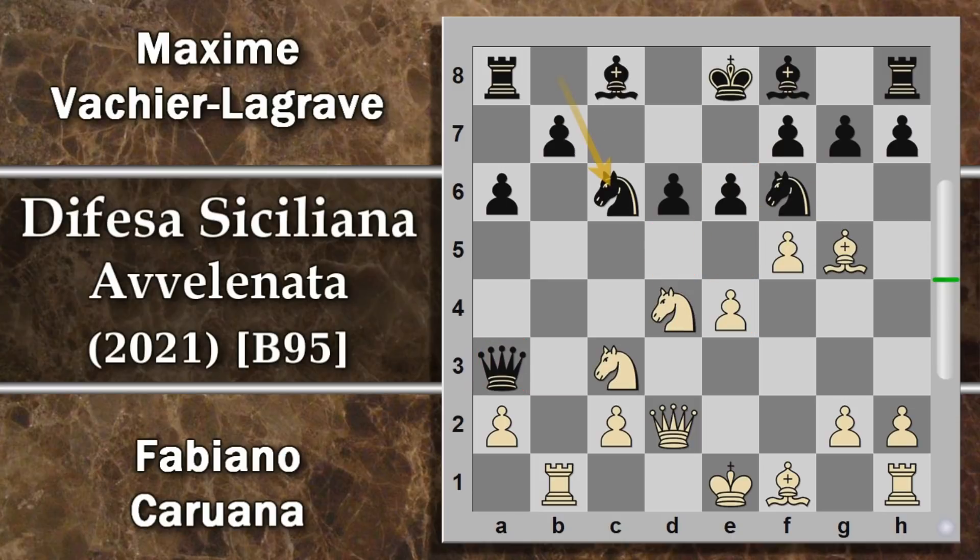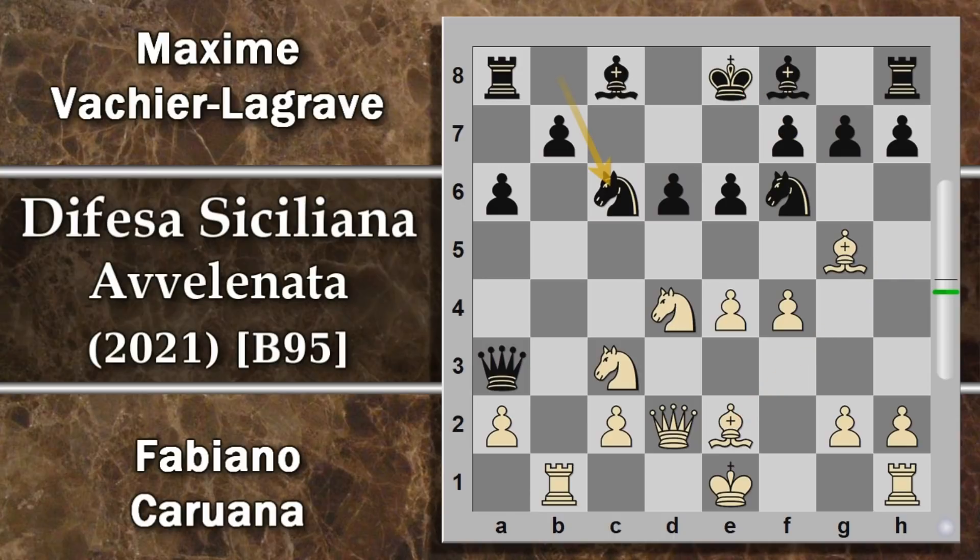Caruana non gioca niente di tutto ciò, niente f5, ma gioca alfiere E2. Questa è una mossa abbastanza poco giocata, ma preannuncia idee non proprio tranquille per l'avversario, per esempio sfruttare attacchi su questa diagonale a campo chiaro. La Grav comincia a sviluppare con cavallo C6 - giustamente, visto che il bianco comincia già ad avere un vantaggio enorme di sviluppo - però questo cavallo viene cambiato subito.